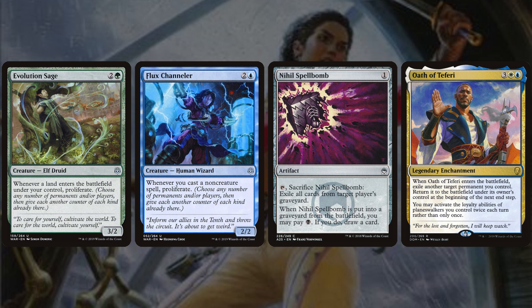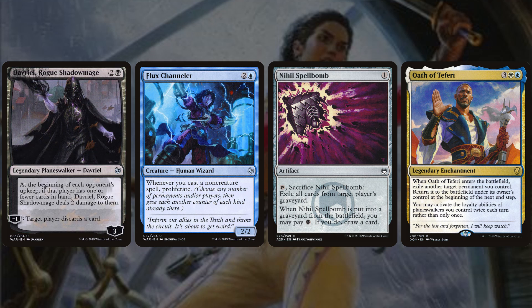Davriel, Rogue Shadowmage is a 3-mana 3-loyalty planeswalker: at the beginning of each opponent's upkeep, if they have one or fewer cards in hand, deal 2 damage to them, and −1 to make a target player discard. He's mostly here to be a 4/4 flying beater once Sarkhan animates everything — the discard synergy isn't very strong since we're not consistently emptying opponents' hands to punish them.